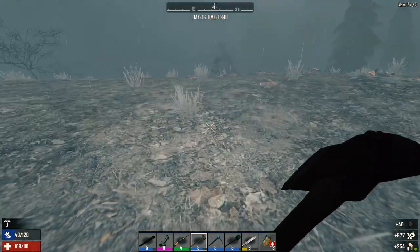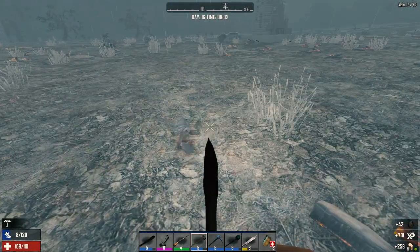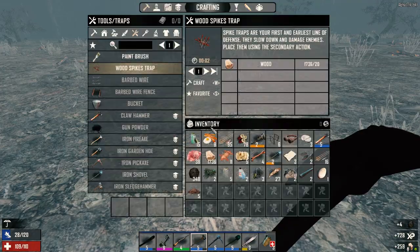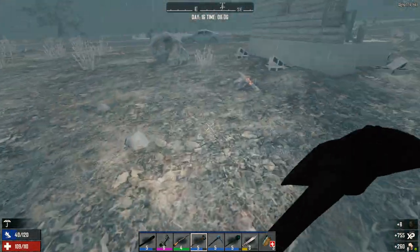We should have a ton of coal — well, not a ton, but enough for the next batch of gunpowder. We're at 348 — over 350 now. Nice!